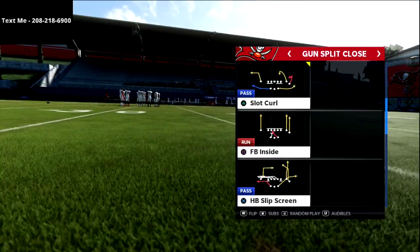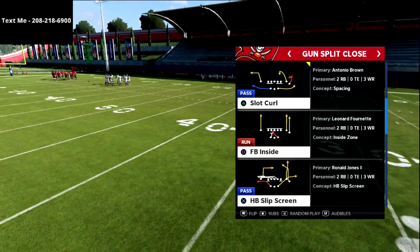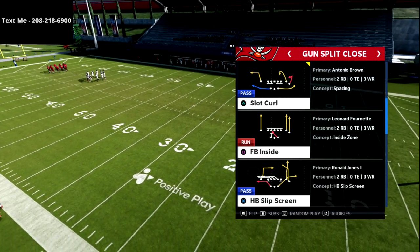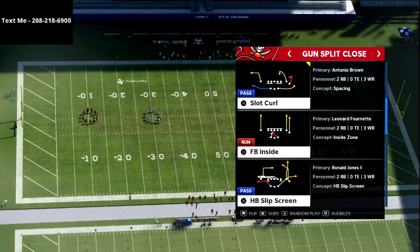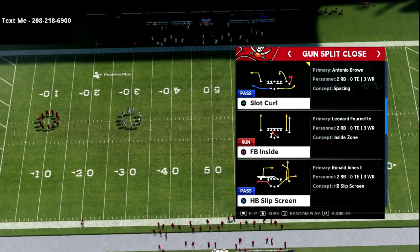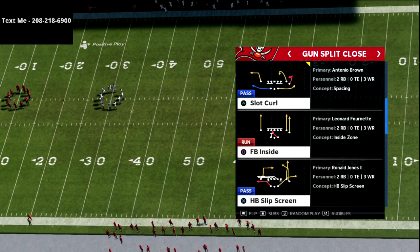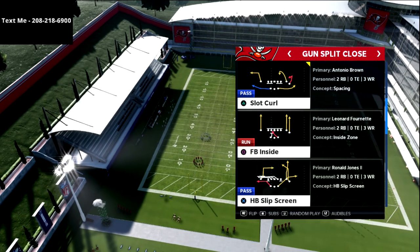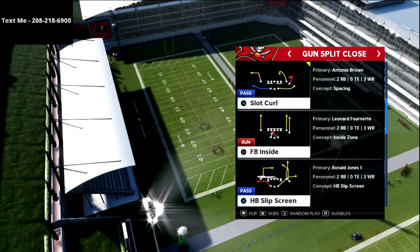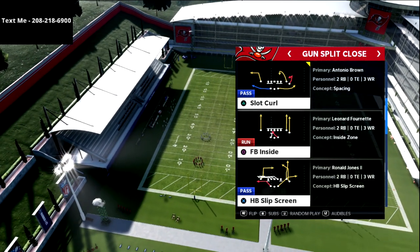We are doing the split close offensive scheme. This is out of the Tampa Bay playbook. You can combine this with our split close offense out of the New England playbook if you want to combine some of the concepts. If you want to get the guide on split close, I would recommend the New England split close — it's very similar to this. This has a little bit better running scheme, but the New England guide covers all the passing. Today we're going to cover some of the running concepts out of split close.